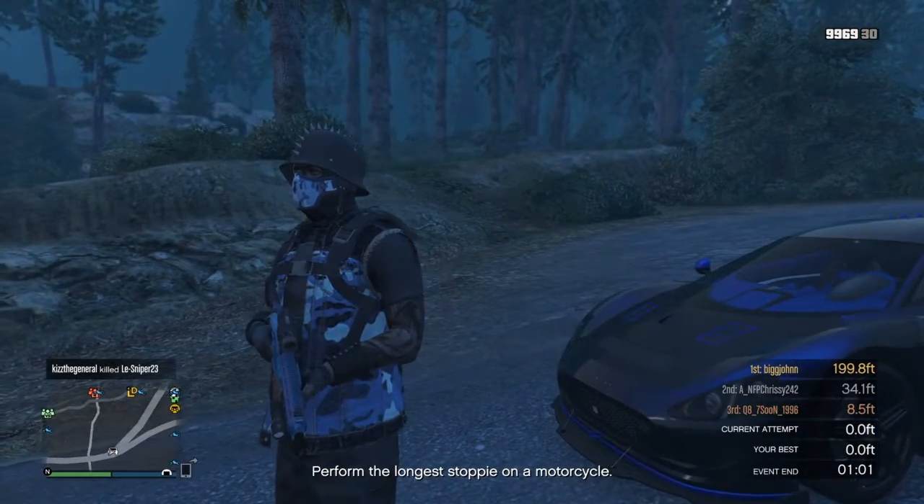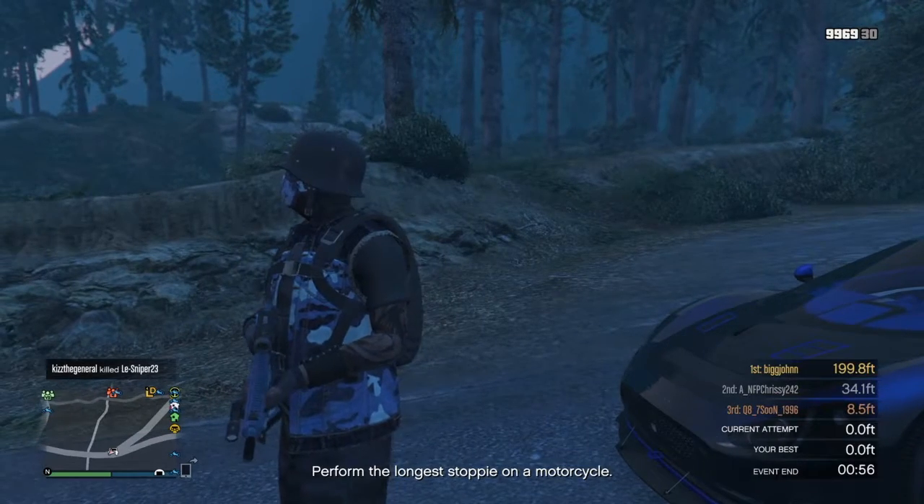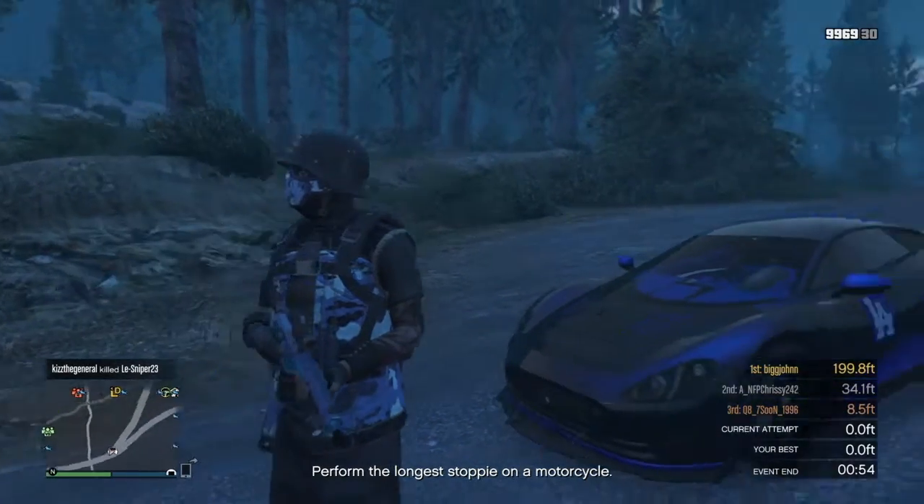There are three rooms, but two important rooms to buy. There's the vehicle workshop you buy in your mobile operation center, and then there's the weapon workshop — that's where you can upgrade your weapons.